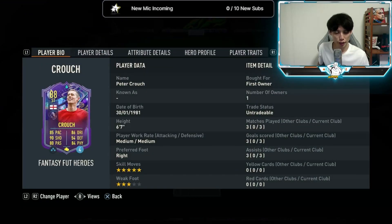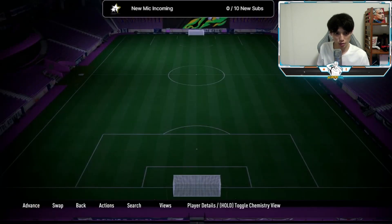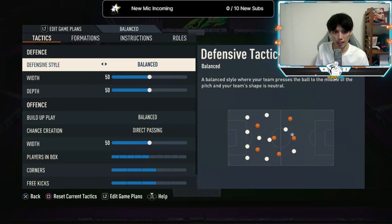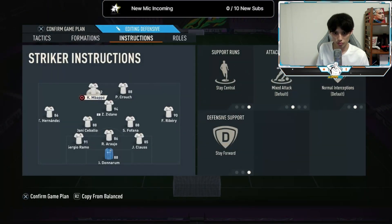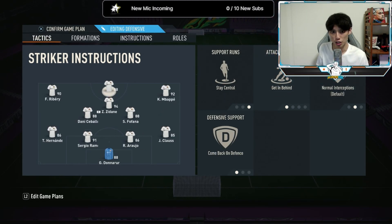So we actually managed to play three games with Peter Crouch as a lone striker in a 4-3-2-1. He has three goals and three assists. What we're going to do now is try him out as a central striker in a 3-5-2, with stay central and stay forward as his instructions.